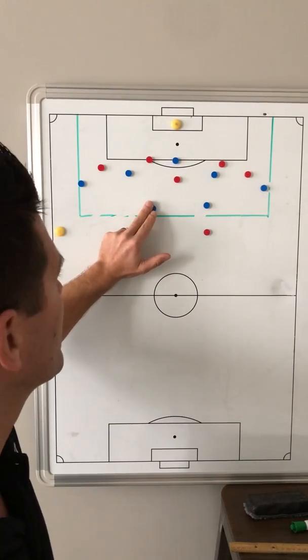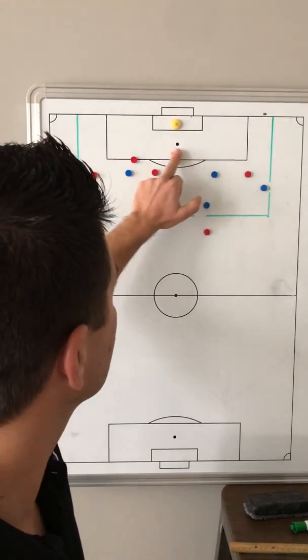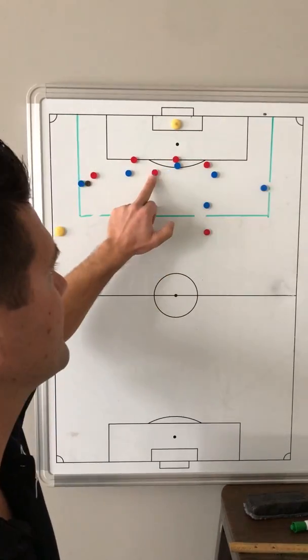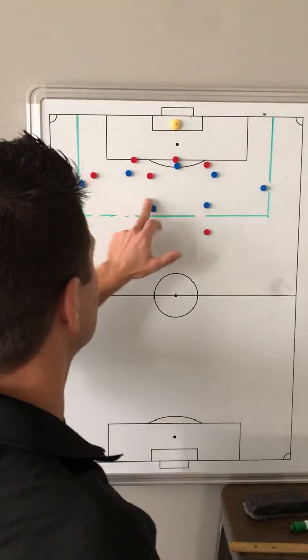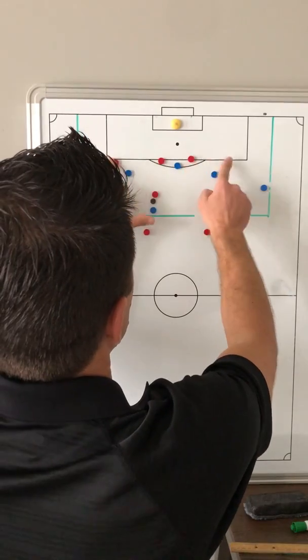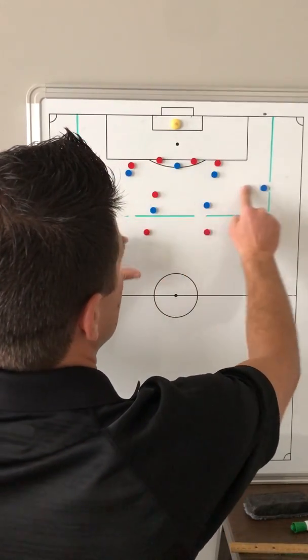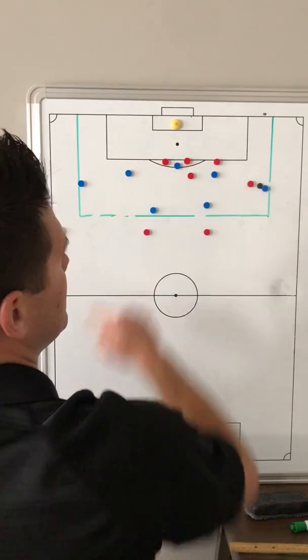Obviously with numbers up, we're going to be able to work very well on providing team cover and compactness collectively as a unit. As they move the ball around, can we apply pressure, can we come round and narrow in. As it comes wide, can we apply pressure, come round, and make it compact.